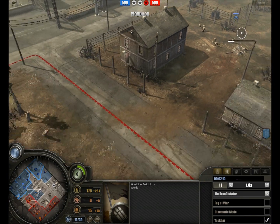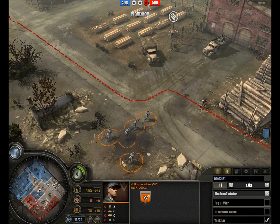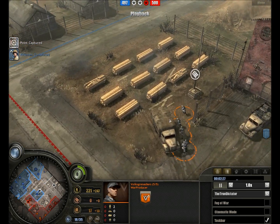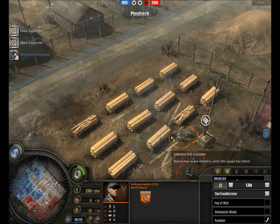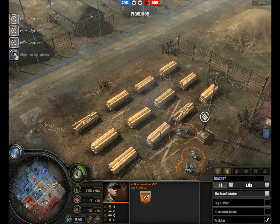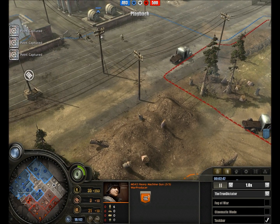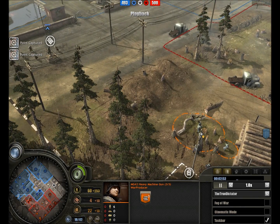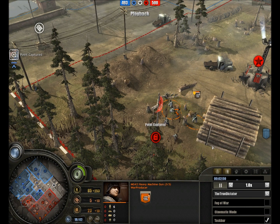We see the riflemen sneaking about in the centre, and we have grenadiers on the march — funny little chaps with their Kar 98K and the NCO with a Sturmgewehr, although that was a bit rare; most NCOs had the MP-40. The MG-42 is setting up as riflemen sneak about in the north. Perhaps they spotted it — yes, looks like they are onto it, but so is War Producer, the MG-42 team quick to move about and set up.